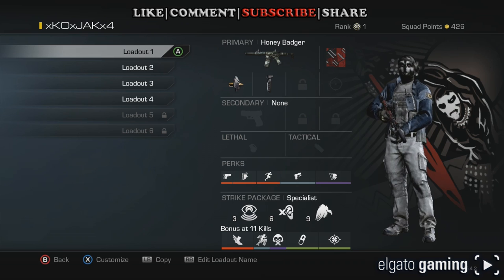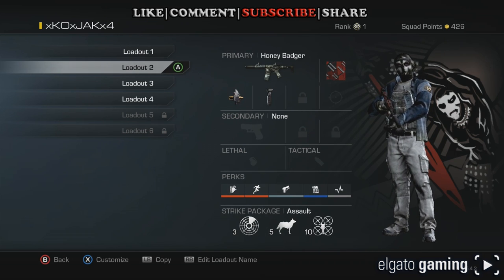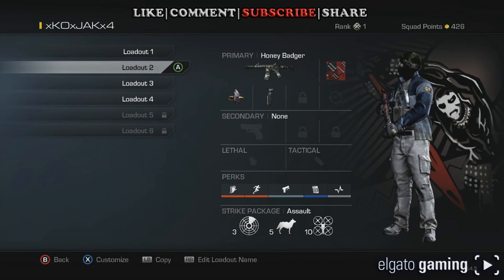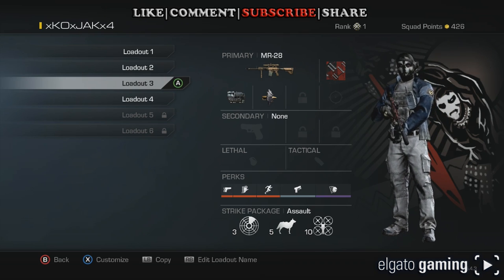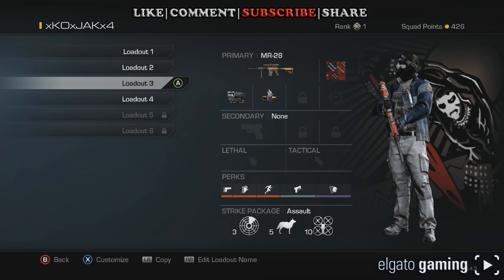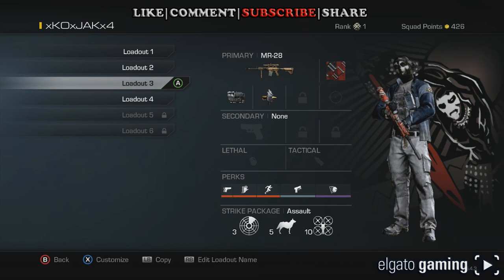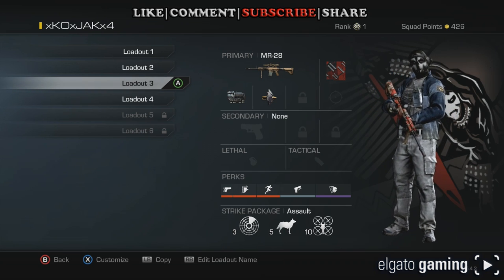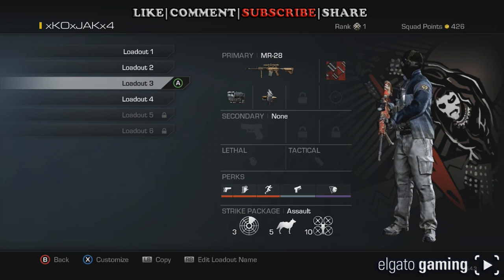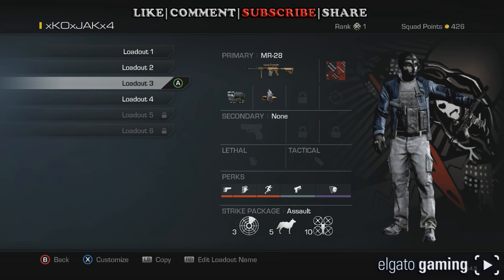I've got one here set up with Specialist — that's usually what I run — but I've also got one right now set up with Assault. I'm trying to get the Griffin patch, which is a pigeon taking a shit, and I just think it's funny as hell and I really want to run that one. And I've got the MR-28, which I used to use as a USR, but ever since I grabbed this on accident off the ground I absolutely love it. I'll take it on almost any map except for Strike Zone — that's more close quarters. I don't have one set up with Specialist for this; it's more my Assault Streak loadout.